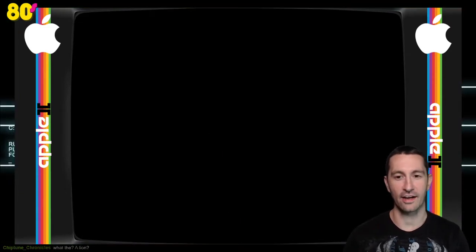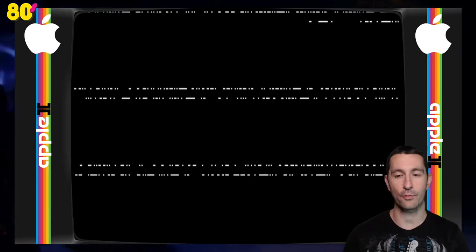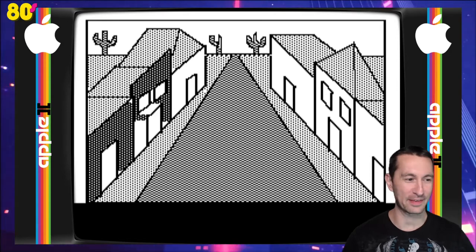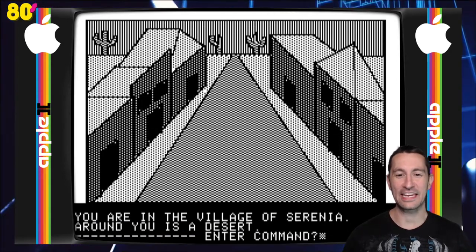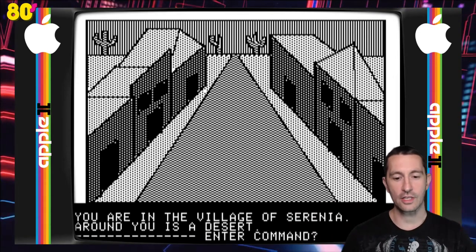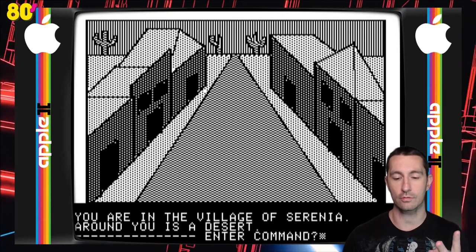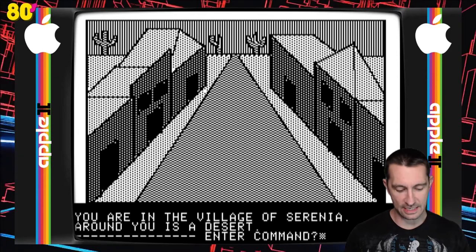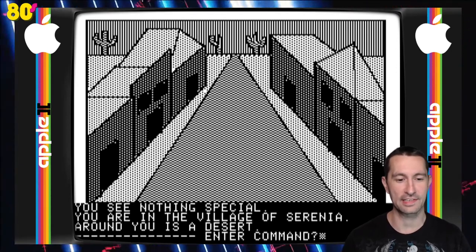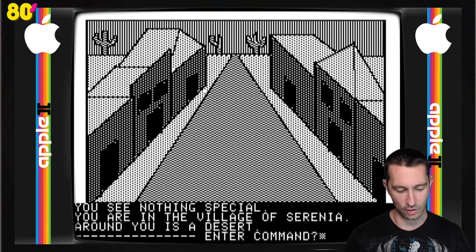Looks like this is a cracked release, so we can play this. Green Valley Publishing presents Wizard and the Princess. Like any other Sierra game we played with graphics, you can see it has to build and draw it in. You're in the village of Serenia — around you is a desert. Just like any other text adventure game, this one is a two-word parser. If we say 'look,' it says the same thing: you see nothing special. So we're in the village of Serenia — let's go east. The commands are usually what we saw for Mystery House: north, south, east, and west.